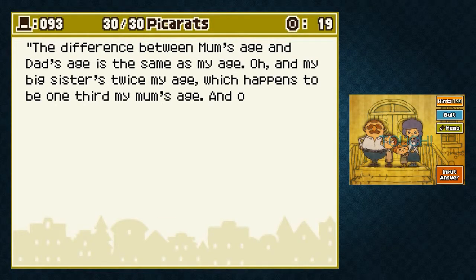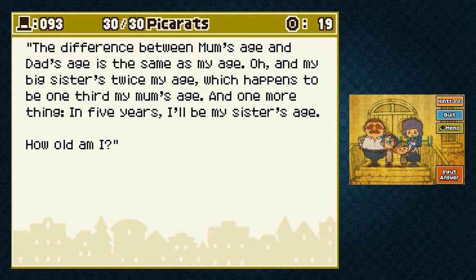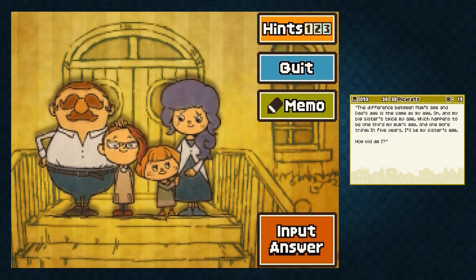The difference between mom's age and dad's age is the same as my age. And my big sister is twice my age, which happens to be one-third my mom's age. And in five years I'll be my sister's age. How old am I? Okay, this isn't really all that tricky. Her big sister is twice her age, and in five years she will be her sister's age. So her sister is two times five - is ten - and she's half that, so she's five.